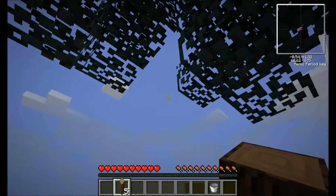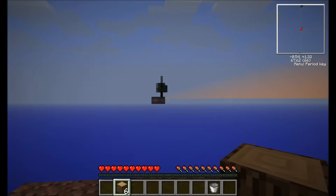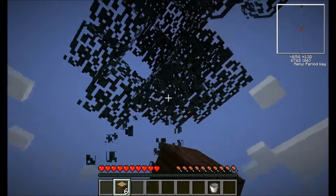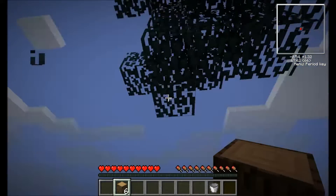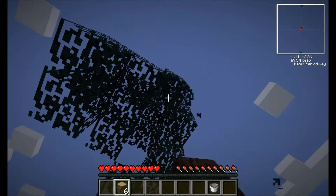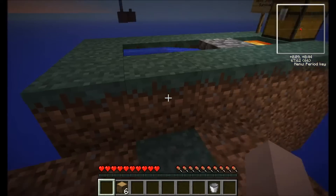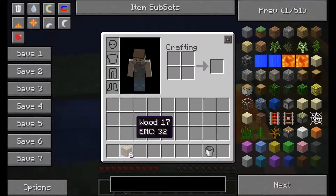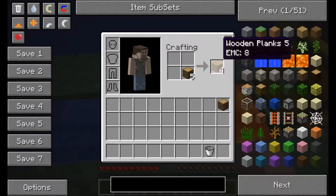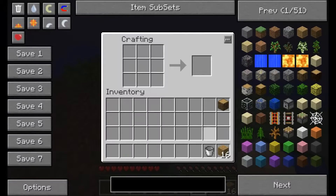We're going to need that to survive. It also does look like we have other trees on other islands. There we go, we got a sapling! Alright, let's just place that down. Let's get started with this wood — make a crafting bench, get that set down right away, make some sticks, make a pickaxe.